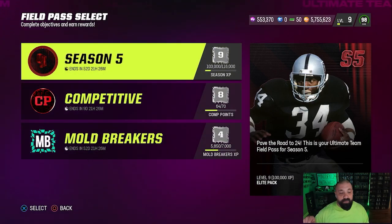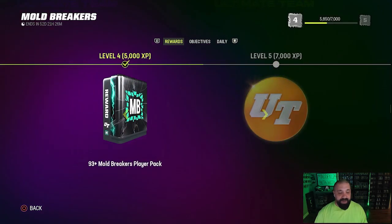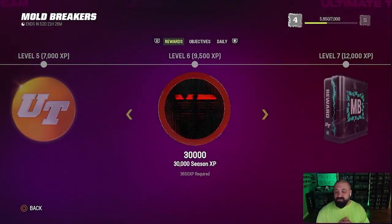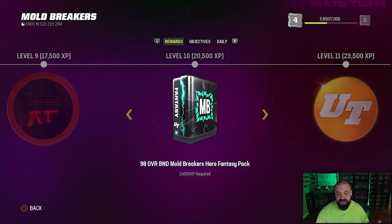If we go over to our field passes and scroll down to Mold Breakers, in this field pass there's a bunch of 93 plus packs from the promo, some coin rewards, and Season 5 XP rewards which are super important. If you scroll all the way over to level 10, you're going to get a 98 overall BND Mold Breakers Hero fantasy pack.